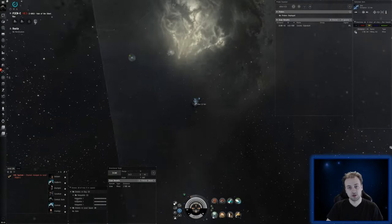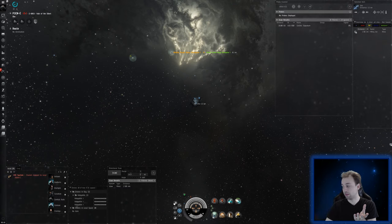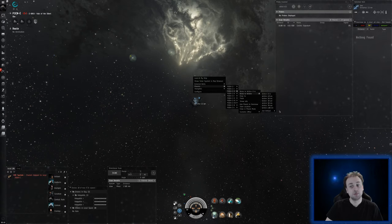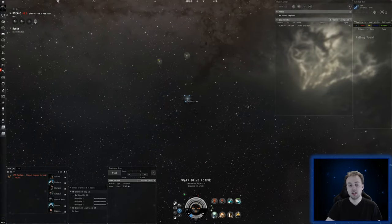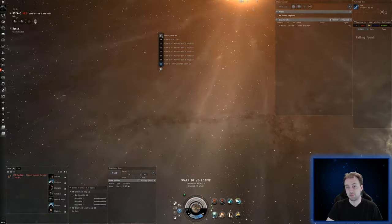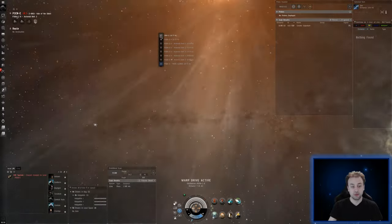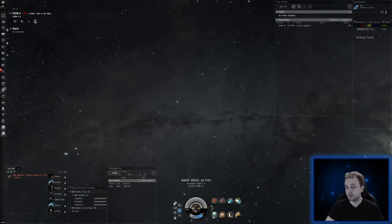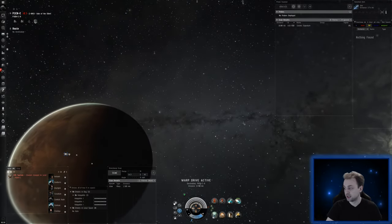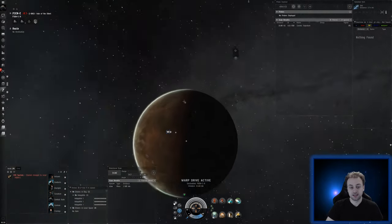If you are in NullSec there can be bubbles — stationary bubbles. So before you go to the next gate, like Ipe here, please try to warp to another celestial like a planet so you will bounce and not get caught in those bubbles. They are linked to the Ipe gate, so if you warp from the Ipe gate you will land in that bubble — probably about 100 kilometers off the gate — and you'll need to burn the whole way to the stargate. That's an easy way to get yourself killed.